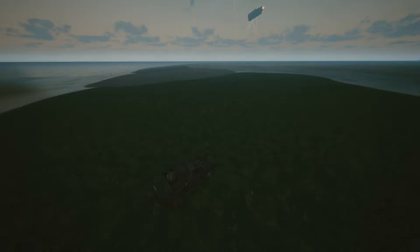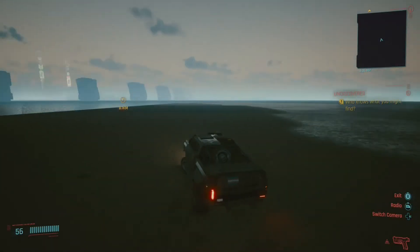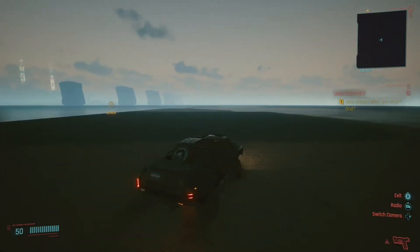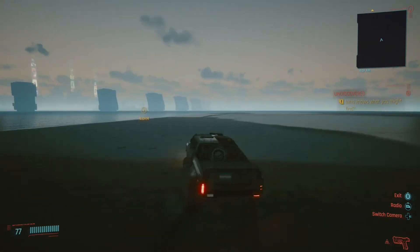Not only does the area have different colour textures, but the different textures have different resistances depending on the vehicle you drive. So if you're power sliding on the map, it will feel different on grass than it does on wet mud or sand.